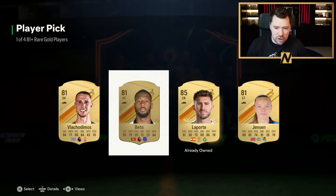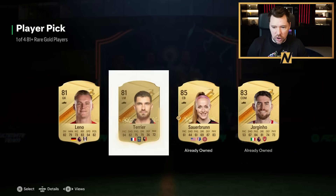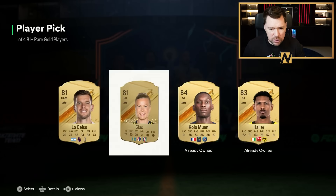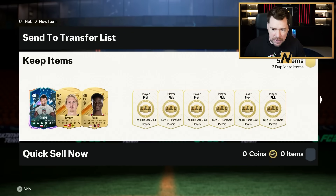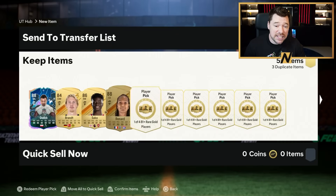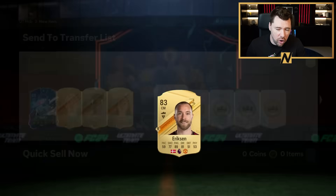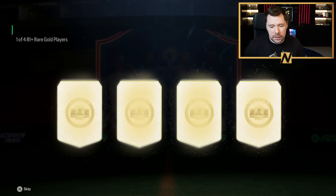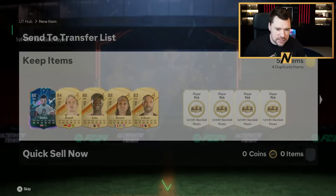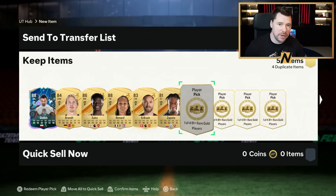Player picks right now are insane value. If you built 100, not only would you end up with more than you started with, you would end up with enough to build basically any SBC that you wanted, and you can keep that rinse and repeat cycle going. So ultimately the bottom line is yes — even these 81 plus player picks that are quite bad value right now because of the rare gold requirement, you can still get massive profit out of these.